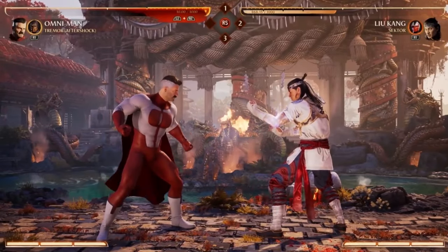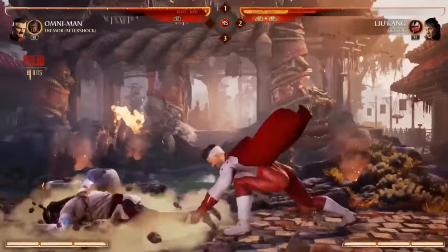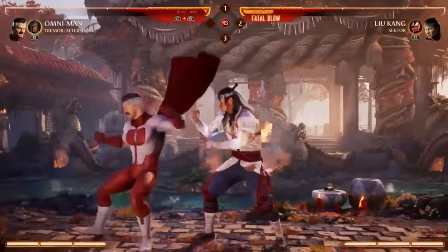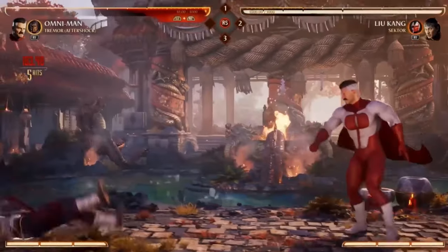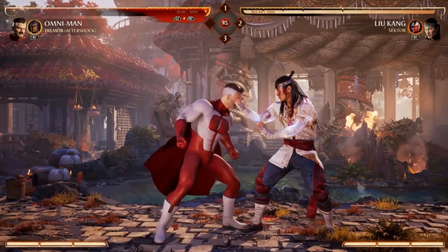One of the first moves I'd like to show is his forward four, which is his pretty good advancing move. He slams you down. A lot of his moves are high, so this is kind of one you want to use when you want to go mid. Is that a string? Yes, the end is just a one plus three input.